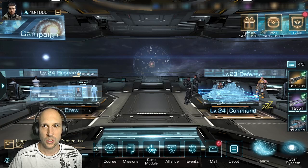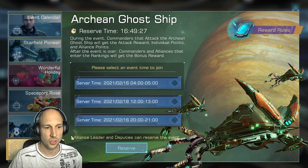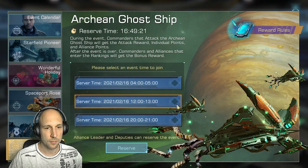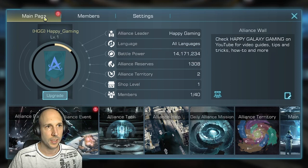Hello Galaxy Commanders and welcome back to another video. Today we want to look at the Ghost Ship event. The Alliance leader or the deputy will have to reserve a time slot within the two days when the event is — pretty straightforward, you just click on it and reserve it. This event is reserved for your whole Alliance and you can also see it in the Alliance event tab.